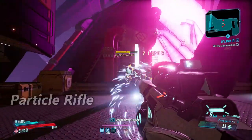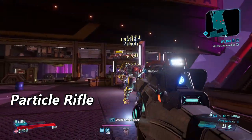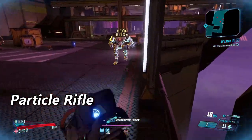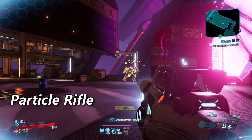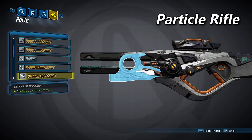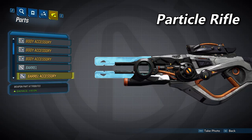Next we'll look at the Particle Rifle. The Particle Rifle will have a brief charge time before shooting in three-round bursts. It has both the highest base fire rate and the highest base damage of the three non-alien barrels, but the fast fire rate has more to do with the fact that it's a burst fire weapon. Like the Multiplex, this can also have three accessories: the first decreases charge duration by 20%, and the second and third each give a 10% damage increase.